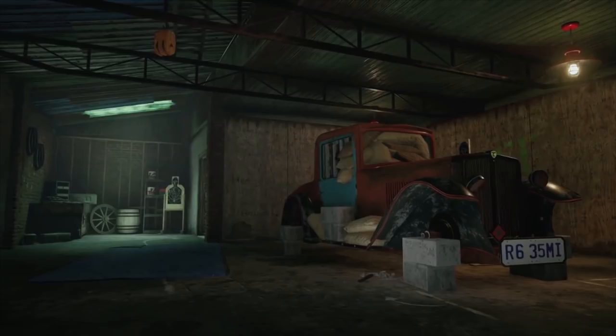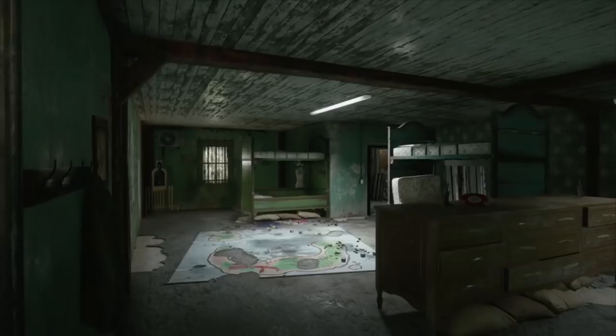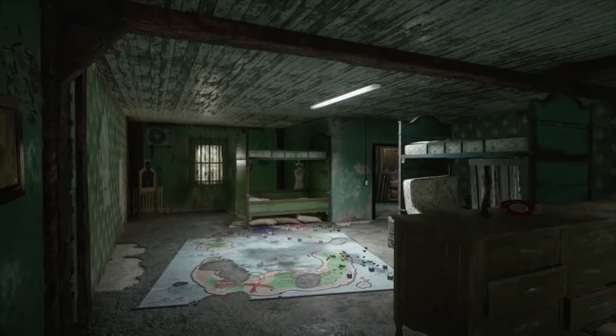Next up, we have a redesign of the kids' bedroom, which used to be just off the second floor stairway. The layout has changed dramatically — the bunk beds are no longer piled directly against the window; instead they are more spread out into the room. The playhouse isn't visible, though it could be in a section we don't see, but the floor mat is still present. There are additional cover points allowing for better maneuvering and more interesting angles.